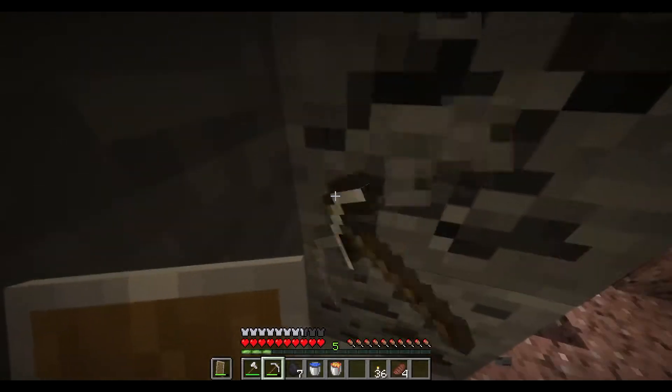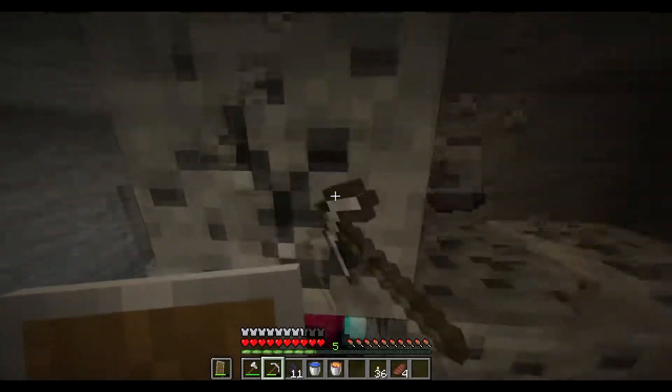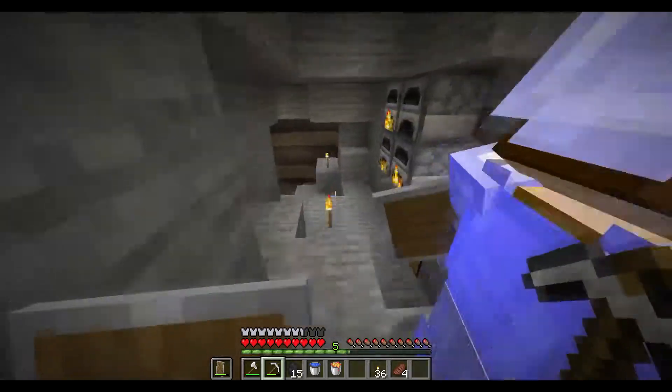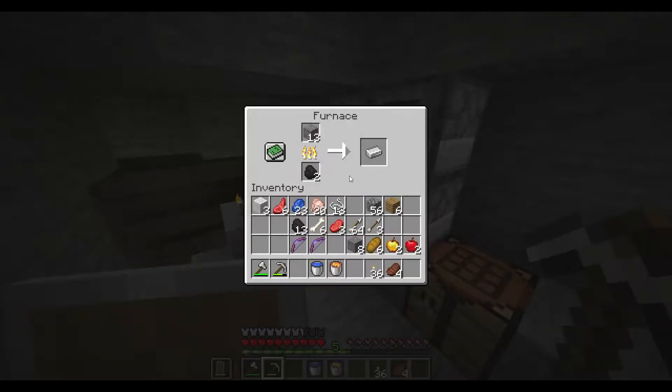You can't get sharpness on an axe by just enchanting it, so you need to get sharpness on a book if you want to put it on an axe. You can also just fight with a sword if you prefer. I kind of do prefer to fight with a sword, yeah. All good. I know axes are good, but...